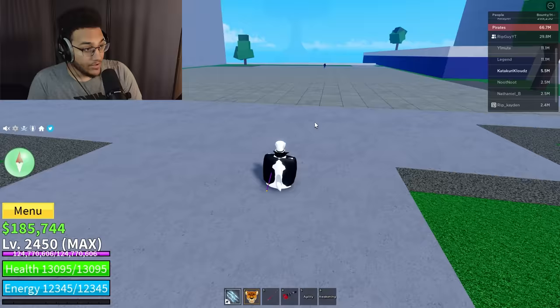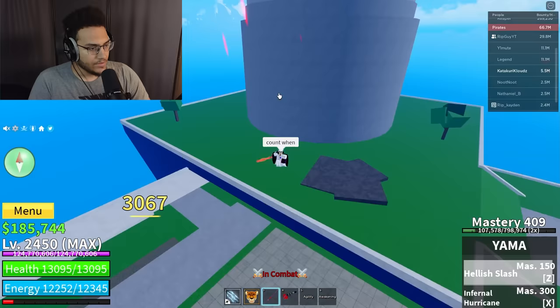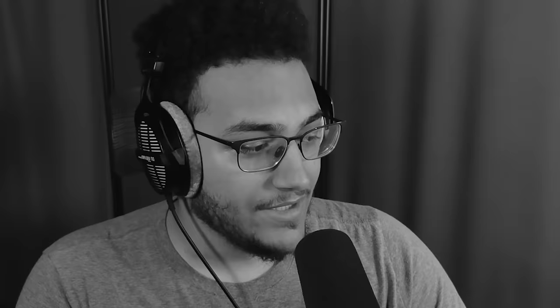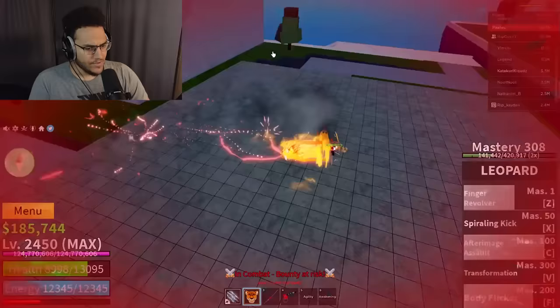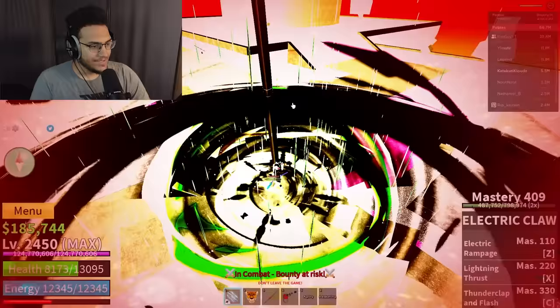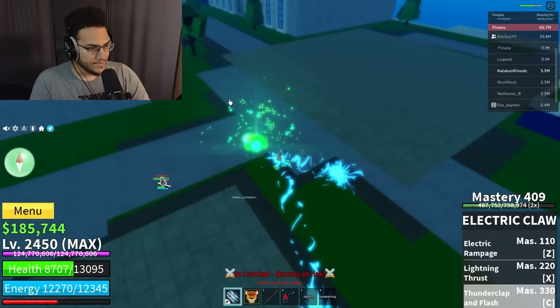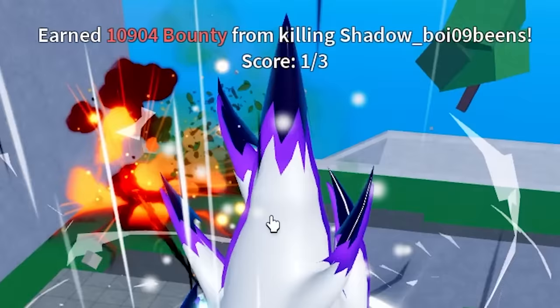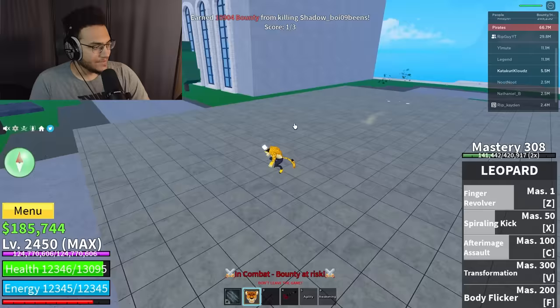New guy wants to 1v1 — he's actually coming down. He has dough. I kind of messed up my combo getting hit by the dough bombs, but interesting. He's doing some damage. Jump above that — dodge — and got him with the finger revolver! Nice, 10k bounty right there. Leopard is broken, even without the form this thing is kind of good.